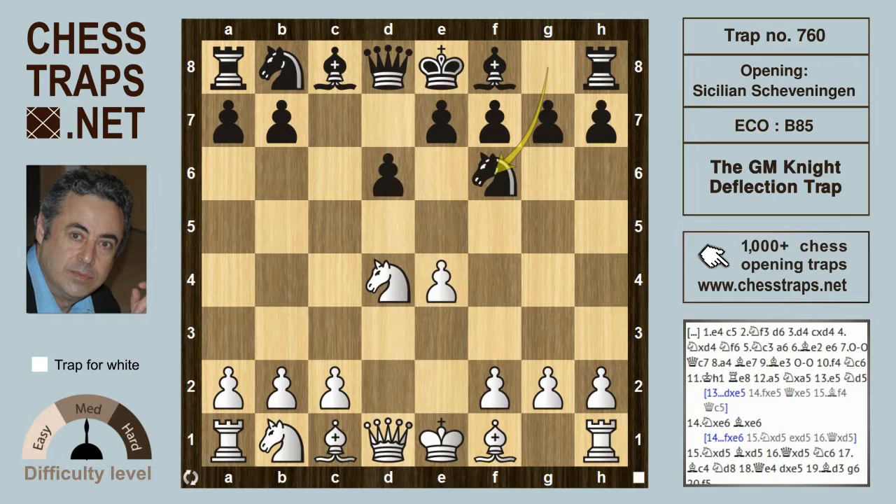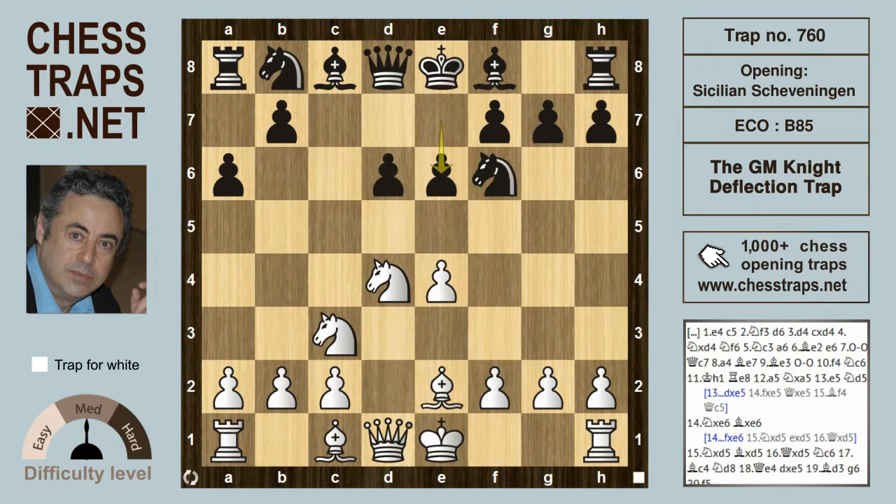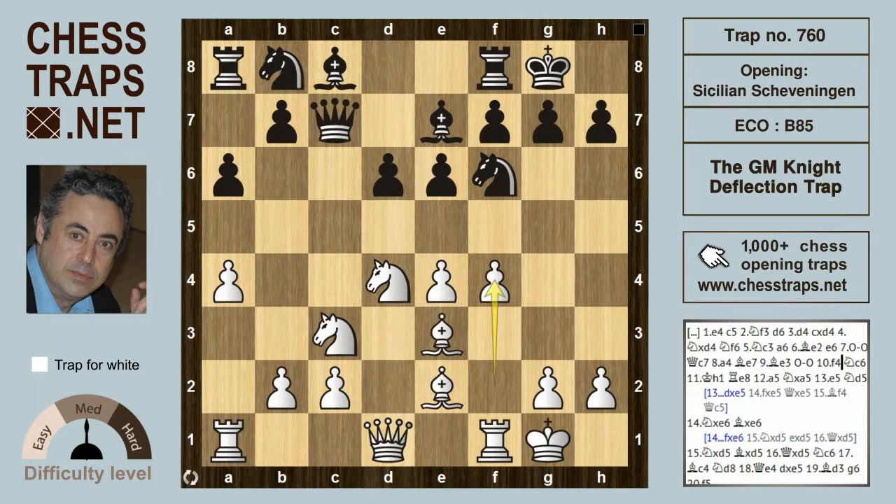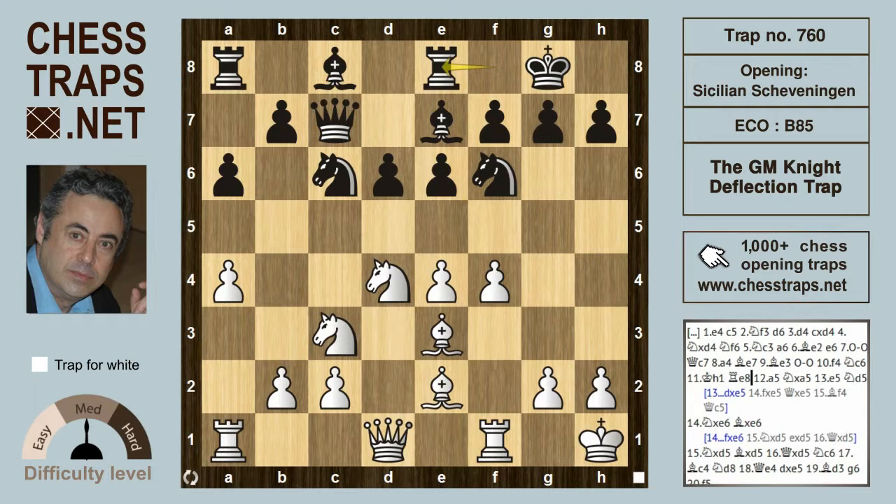The moves are e4 and c5, knight f3, d6, d4, c takes on d4, knight takes on d4, knight f6, and knight c3. Black plays the Najdorf with a6, and white plays bishop e2 after e6, so we've entered into the Scheveningen. After castles, queen c7, white plays a4 — an extremely common position. Black continues developing and castles short, usually bishop e7. White plays bishop e3, castles, and f4, after knight c6.